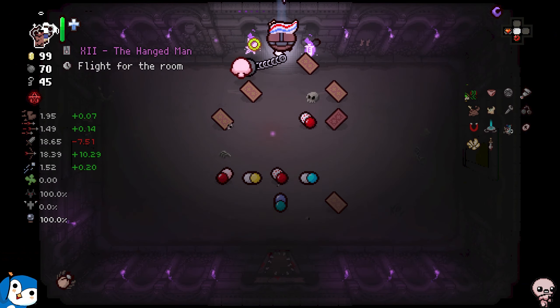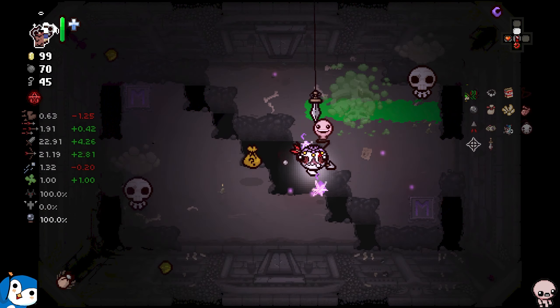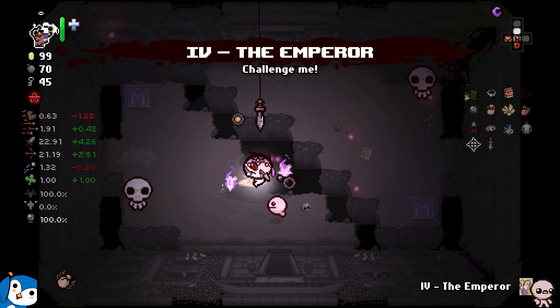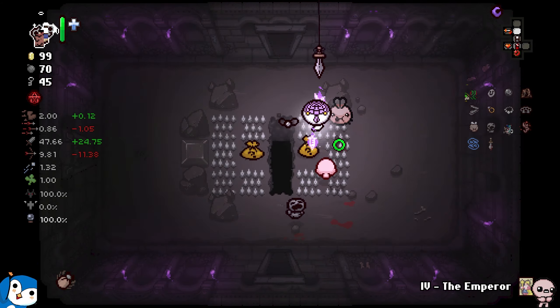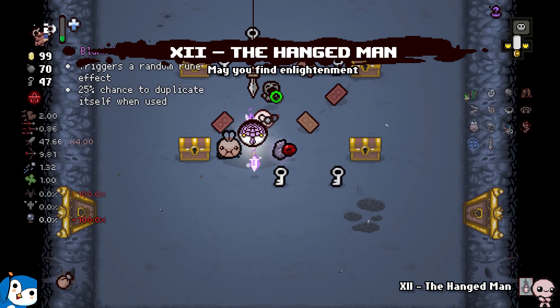Let me out of here. I got another The Emperor card - I can rig myself into the boss room again. Please let me out. Thank you, very kind of you, game. But the 0.63 speed is not so kind. Now I'm kind of happier. I still don't know what this active does - it's kind of weird.